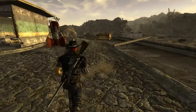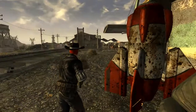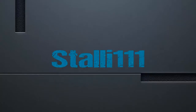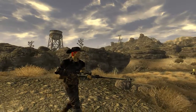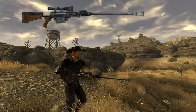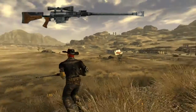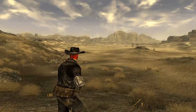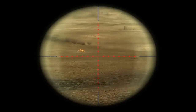Howdy folks, welcome to the Fallout RA. Today we're going to be covering the Anti-Material Rifle. This weapon is a bolt-action 50-caliber rifle that is designed for use against military equipment. The AMR is similar in design principle to the sniper rifle, delivering high-power shots at long distances with great accuracy, although chambered in a larger calibre for hardened targets.